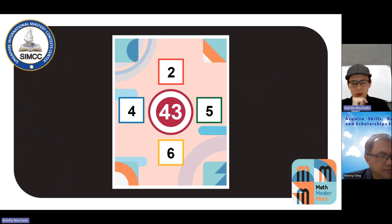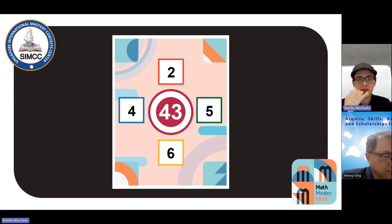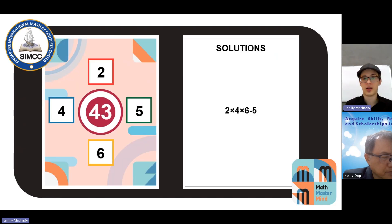This is a hard one because we have a prime number. Prime numbers are kind of hard because you don't have divisors. My strategy: since I don't have divisors, I will look to the surrounding numbers to see if I can get a surrounding number and maybe do an operation with it. I see that I could get 48 pretty easily by multiplying 2, 4, and 6 — 2 times 4 is 8, and 8 times 6 is 48. That's near 43, and if I do 48 minus 5, I can get 43. So 2 times 4 times 6 minus 5 is the answer, and it seems to be the only solution.